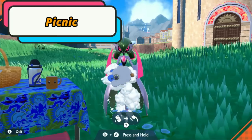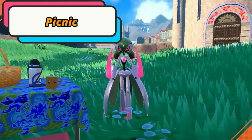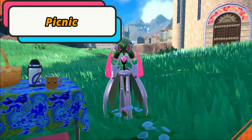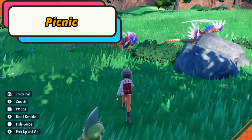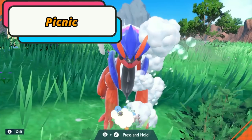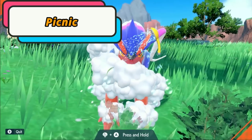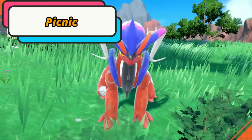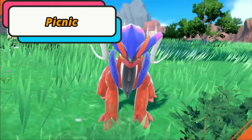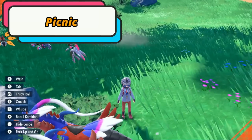Egg Power makes it so you have to wait less time to receive your eggs — you'll get eggs much faster. Each higher level further decreases the amount of time per egg. Egg Power will also reduce the total steps needed to hatch your eggs. Pair this with a Flame Body Pokémon and hatching your eggs will be no problem whatsoever.